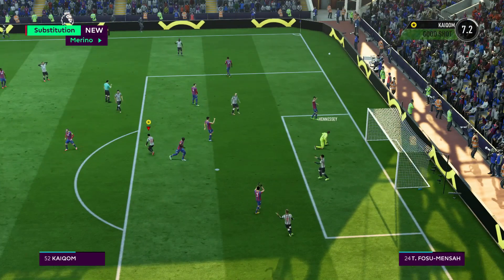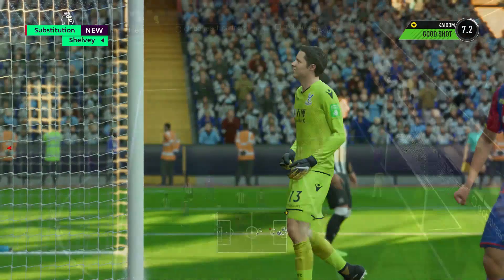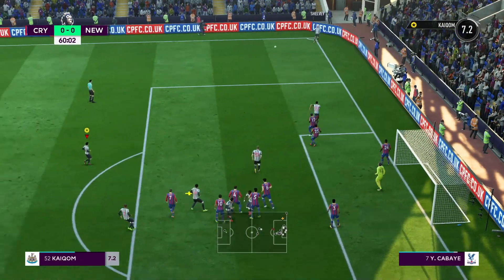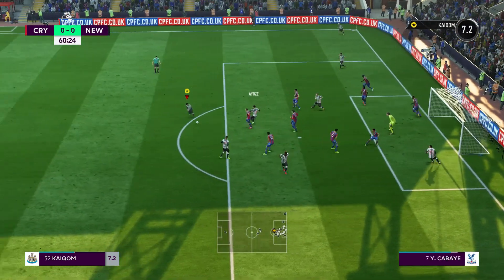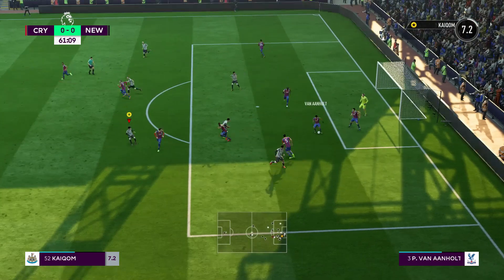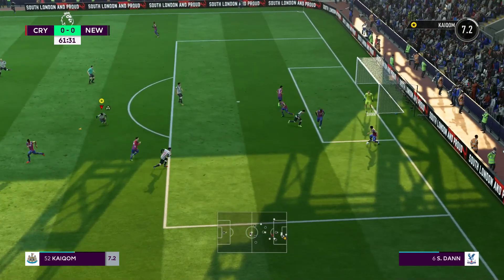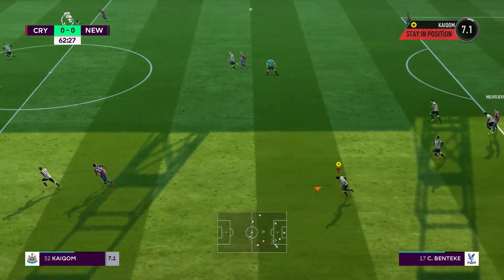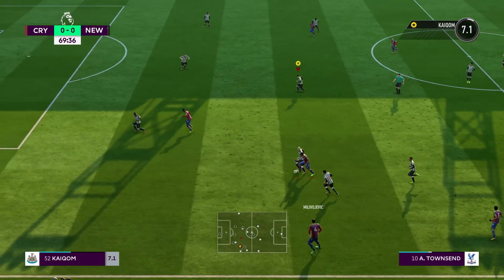Kaya's hanging around the edge of the area for the corner. It's teed off to him, he has to control it, takes a shot off — it's blocked twice by the defenders. Crystal Palace are defending a little bit sketchy right now, they need to get the ball clear, which they do and eventually get it into the Newcastle half.